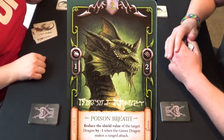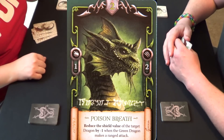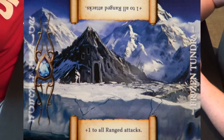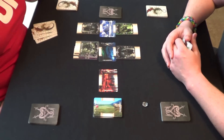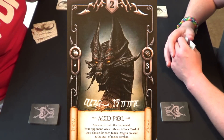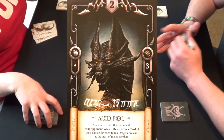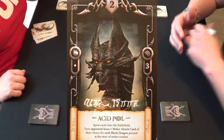On the left side of the green dragon's card, there's a one under the fire icon — meaning I draw one combat card to see if I can hit the black dragon. But the Frozen Tundra says plus one to all ranged attacks, so I actually draw two cards instead of just one. Carmen's black dragon has a two at the top of his card, meaning he draws two combat cards to defend. However, because my green dragon used poison breath, her black dragon only draws one. So here we go.